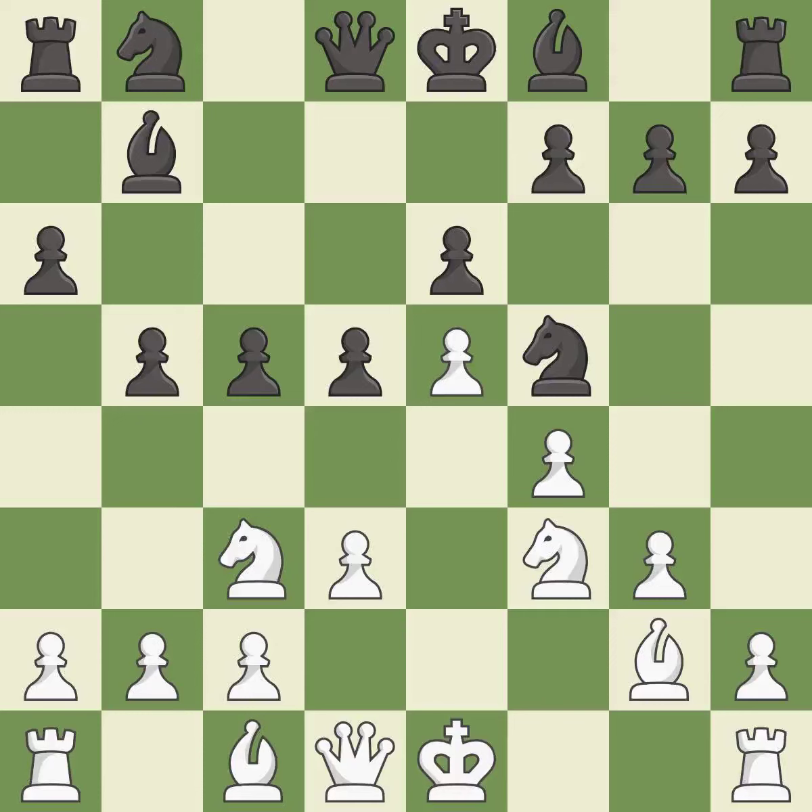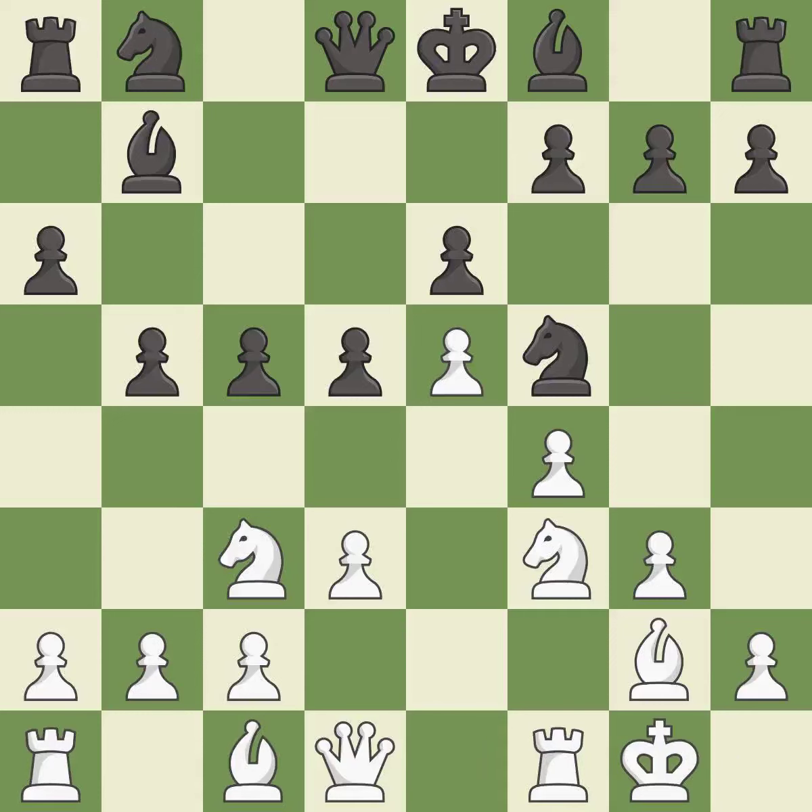It is best. Castling gets the king to a safer square, out of the center of the board, while also developing a rook. Castling kingside tends to be safer because the king is further from the center.